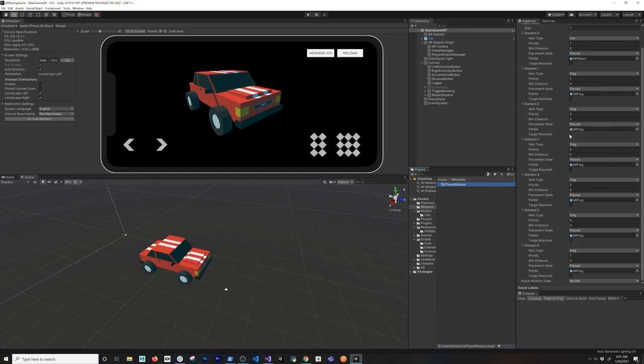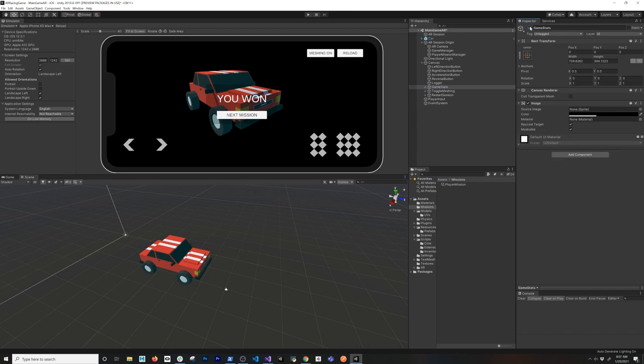And then target reach — this is a property that's going to allow me to determine if the card collected all these different targets, then I know that we basically win the game. What I have for that is basically a game stats — if I go here, it just shows you that you won the game, very simple. I also added a meshing on option and also a reload. When you turn meshing on, it's going to have the meshing material with an alpha of one. When you do reload, it's going to reload the entire mission so you can basically start over.